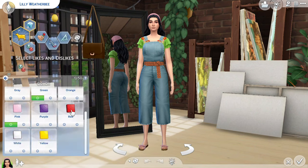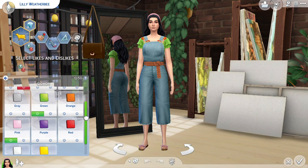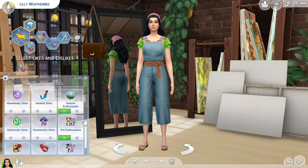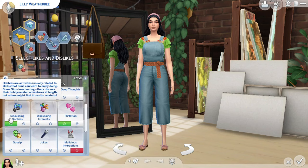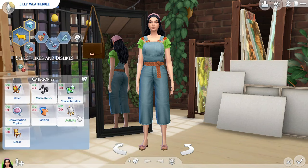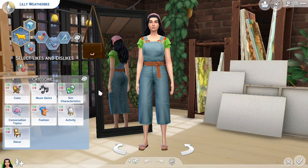For colors, this challenge gives you two color options instead of just one. Green and pink are the colors for this generation, and all of her outfits are along those themes. She's going to live in Henford-on-Bagley, so nature enthusiast and pet enthusiast are kind of her vibe. She loves flirtation and discussing hobbies — she's going to be a hobby homesteader. To start, I gave her the gardening skill and the knitting skill, which I thought would be fun to explore.